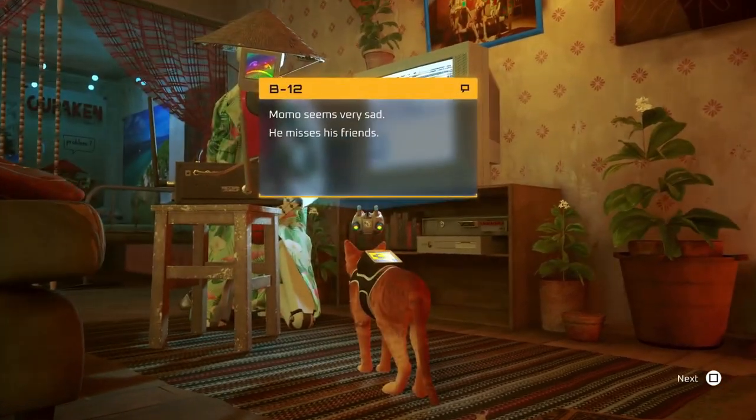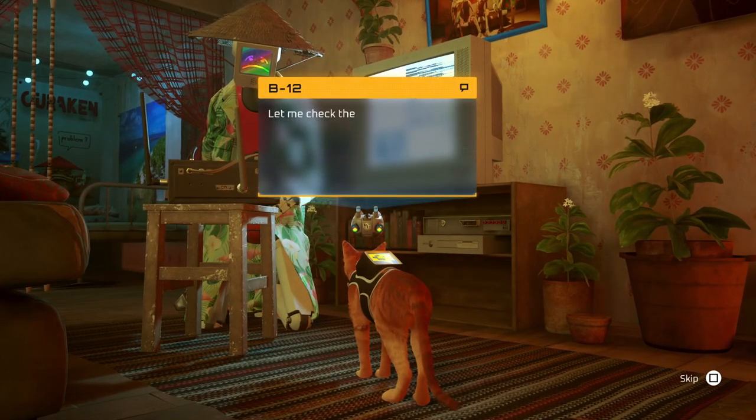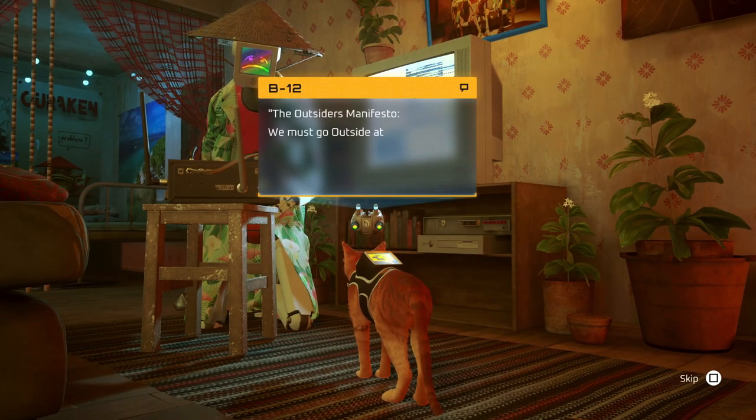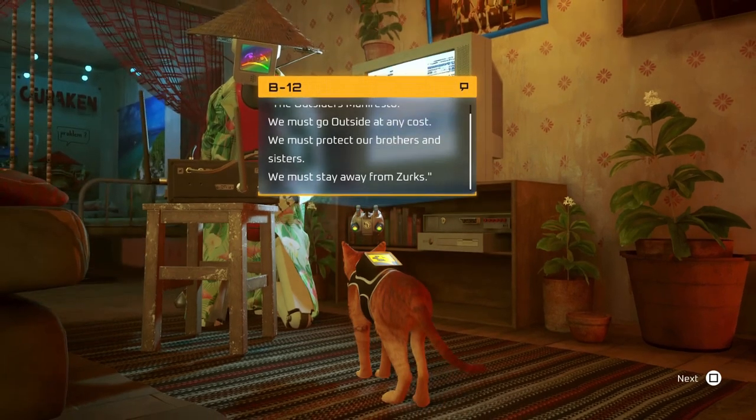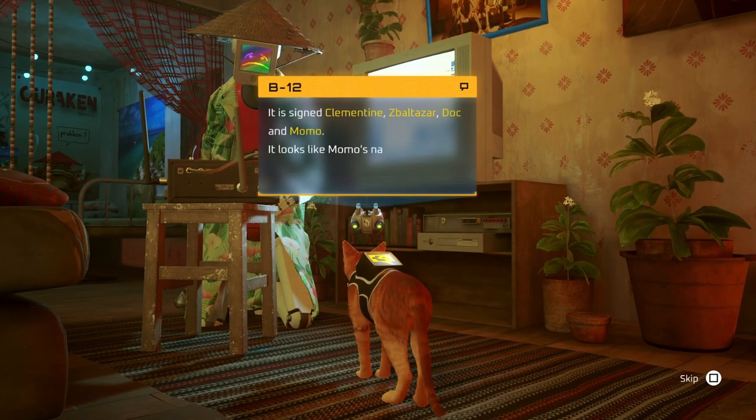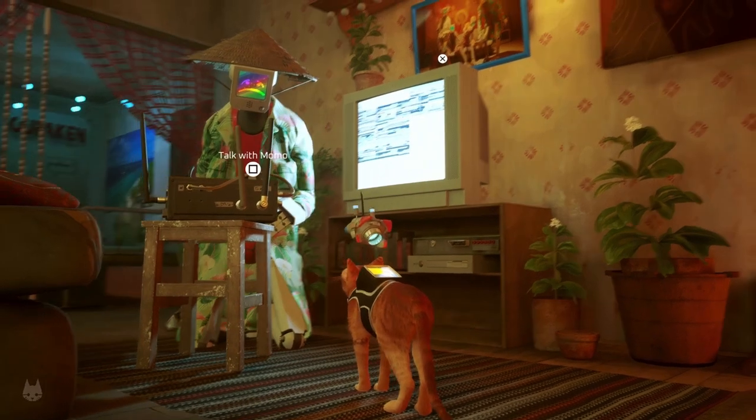Momo seems very sad — he misses his friends. Let me check the notebook he gave us. The Outsider's Manifesto: 'We must go outside at any cost. We must protect our brothers and sisters. We must stay away from zerks.' It is signed: Clementine, Zblatza, Doc and Momo — it looks like Momo's name was added later. I think we should find the other notebooks. Let's get on with it.